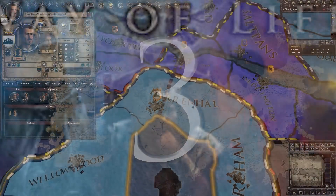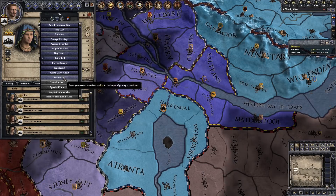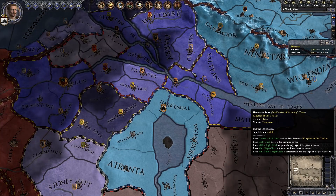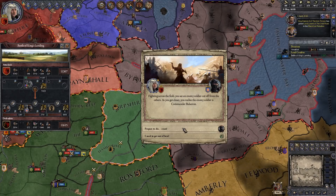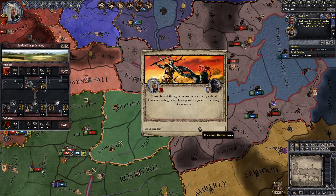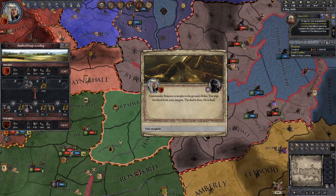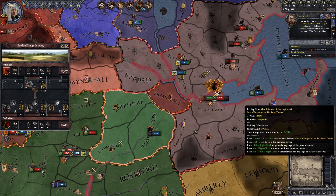The Way of Life DLC enables the Focus system, allowing a ruler to pick from 8 focus areas to boost specific stats and decisions. The focus areas are business, rulership, intrigue, seduction, hunting, war, carousing, family, theology, and scholarship. The ability to focus on a specific attribute of life brings a ton of flavor to the game, which boosts the immersion of the player.